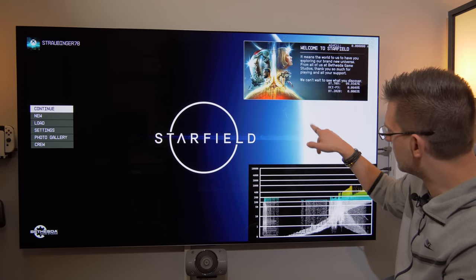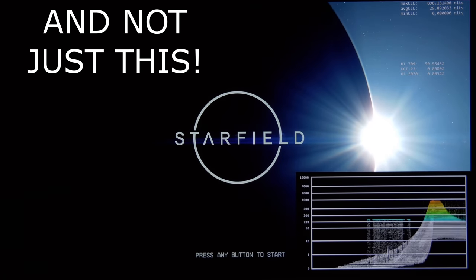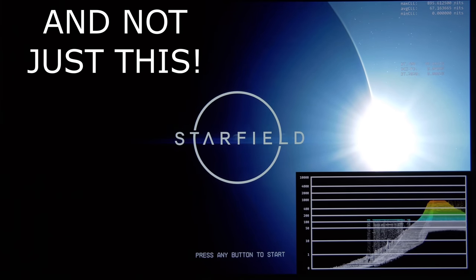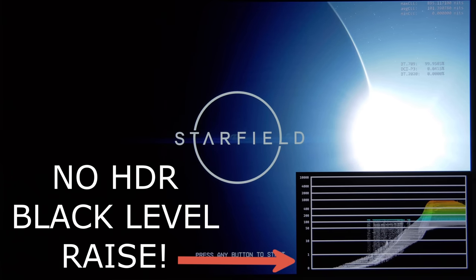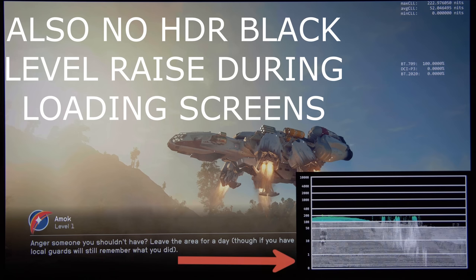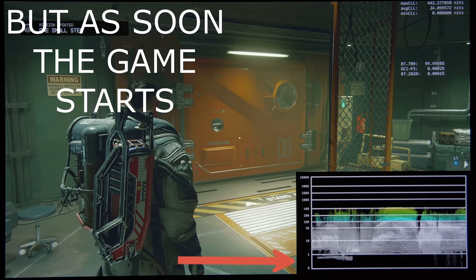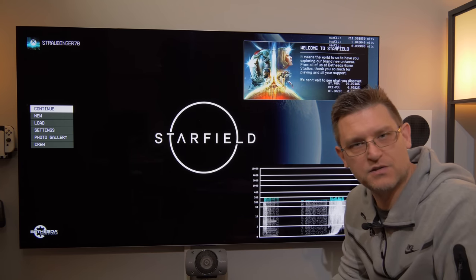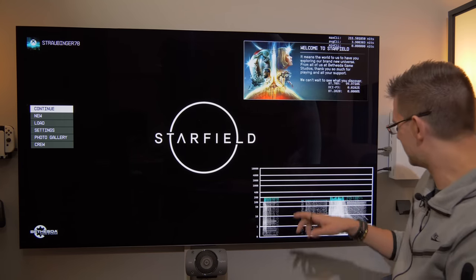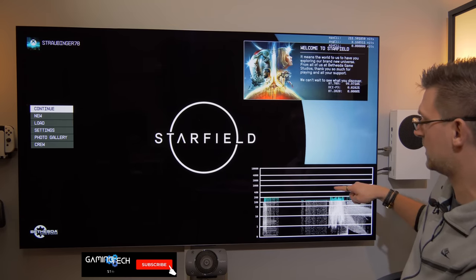There's a weird behavior on the start screen. When you wait until the sun rises, you can see that the game is capable of outputting 1000 nits — that's the maximum peak brightness I've found so far. I initially thought this game supports the HDR system-level calibration on Xbox, because my LG is set to 1000 nits maximum peak output on the console. But I changed the settings to 2000 nits and it still only outputs 1000 nits.